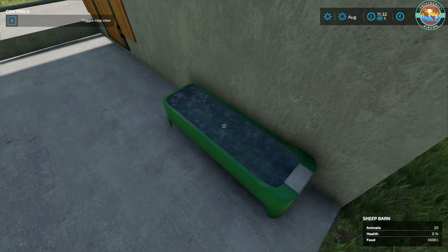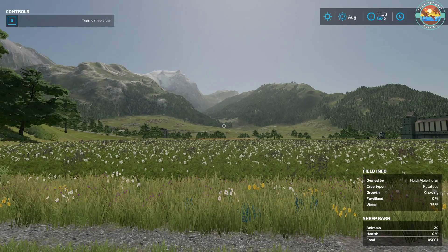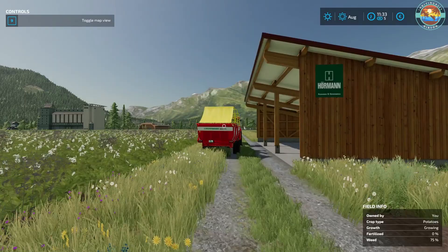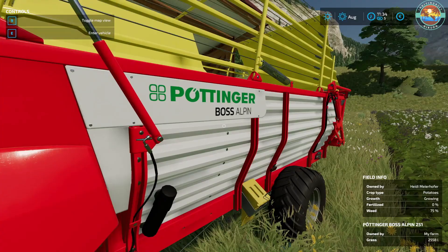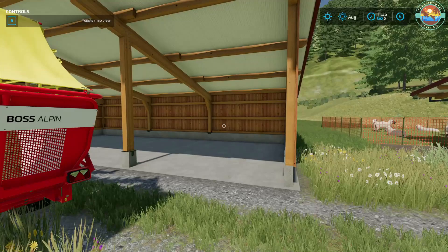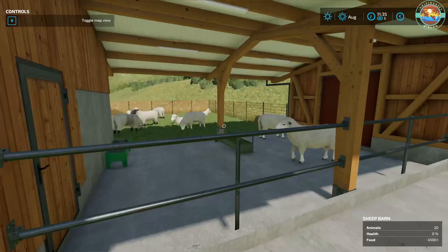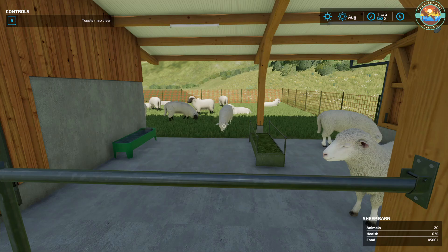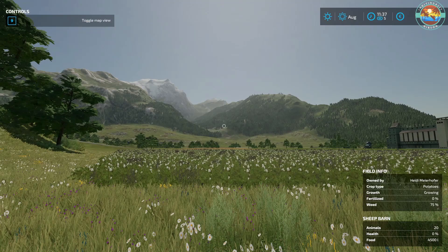That's a wrap on this first episode of hard mode starting from scratch. We've bought our beautiful Zetor tractor, the Pottinger forage wagon, and a brilliant little mower. We put two buildings down — the shed and the sheep barn — and we have our sheep looking good. Hopefully their health will go up. I'll do a bit of research before the next episode. Thank you all very much for watching, please hit subscribe and like, take care and have a wonderful rest of your day!